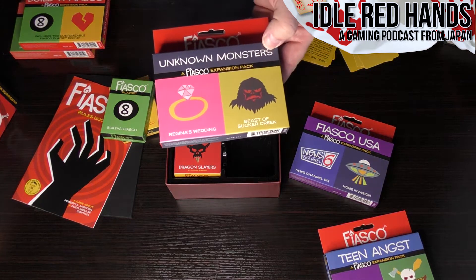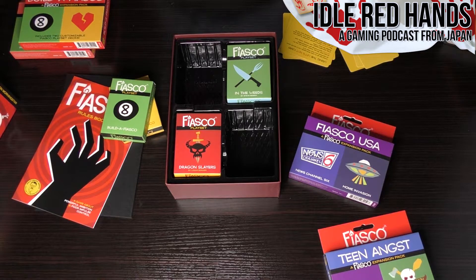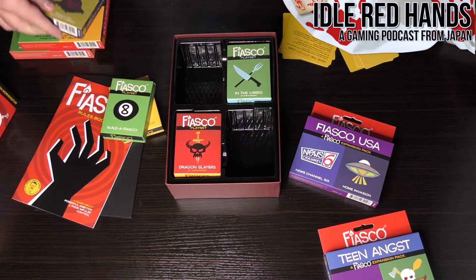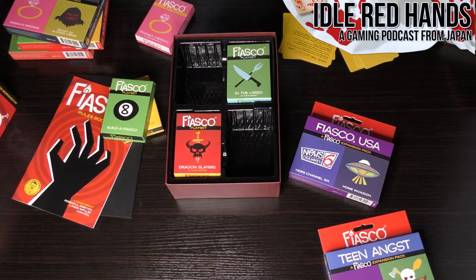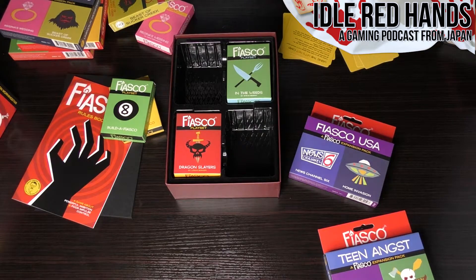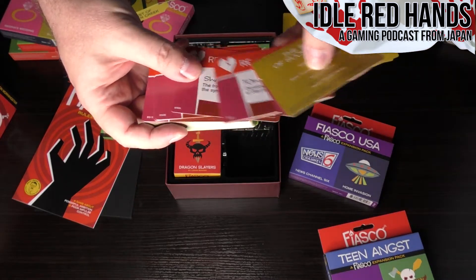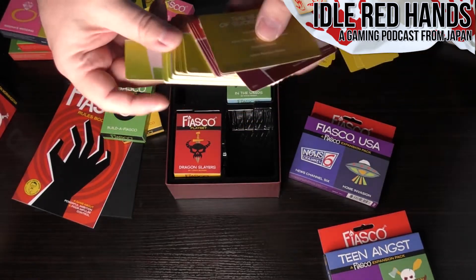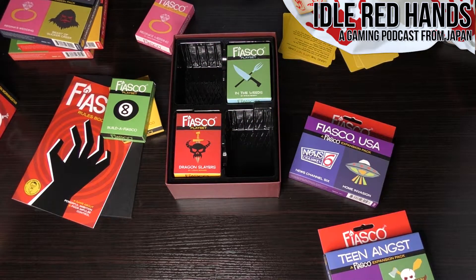Here's 'Unknown Monsters' — this contains 'Regina's Wedding' and 'Beast of Sucker Creek.' It sounds like a romantic comedy and a B movie. Regina is finally tying the knot and the wedding is going to be a real event. The Beast of Sucker Creek: for hundreds of years, reports of blood-chilling cries in the night and occasional sightings have been a fixture of the local gossip — is it a hoax, a crazed bear, or something strange and unholy? Each deck still has a few blank cards to customize on the spot.